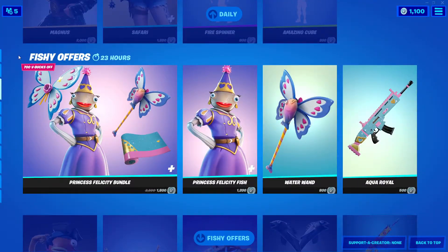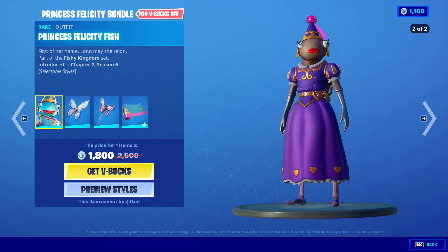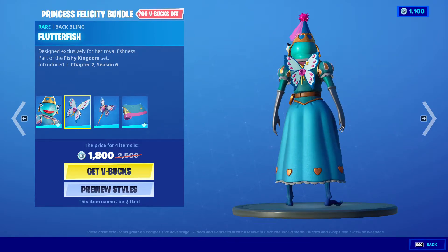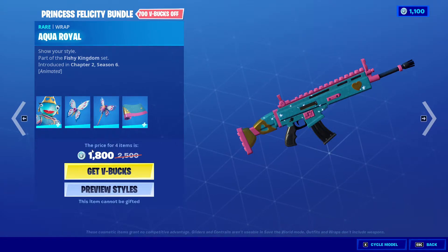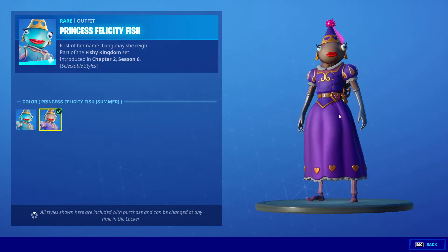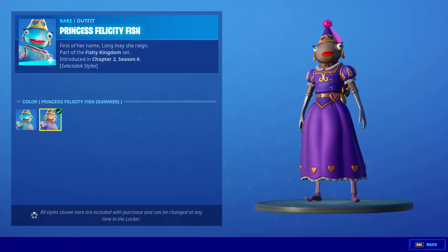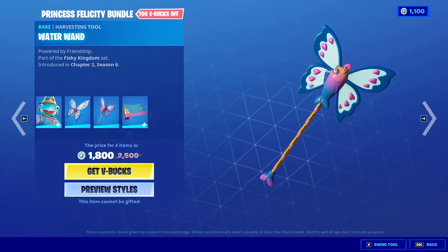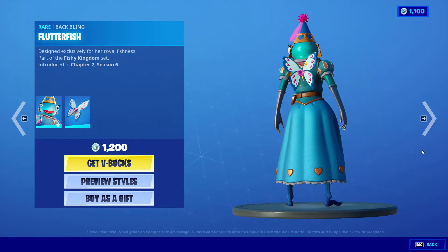Next we got the Fishy offers — we got Princess Felicity Fish with Flutter Fish, Water Wand, and Aqua Royal, 1800 V-Bucks. There's a discount for four items. I don't know what to say but it actually looks really odd — it looks like the other fishing skin but this one's a princess. That looks cool, the pickaxe looks good too.